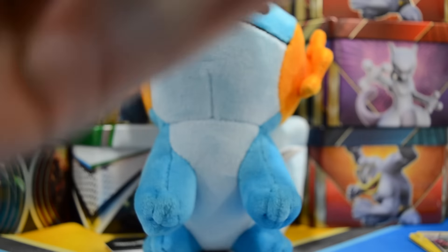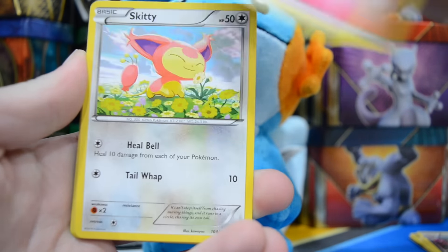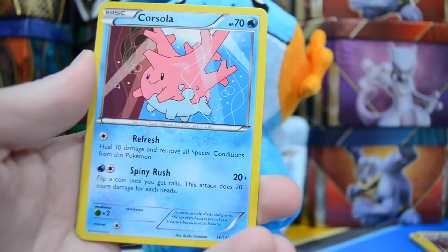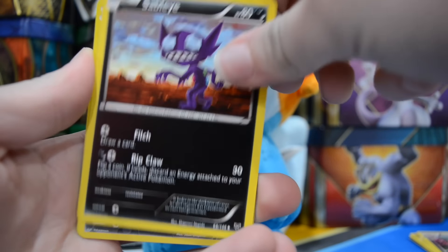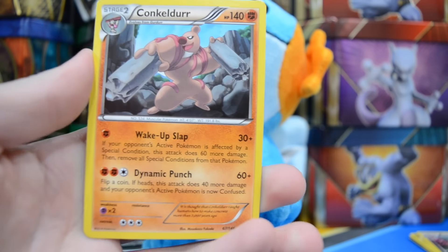I'd be happy with another Hollow, maybe like Raichu or something. We have an Electric Energy, Weedle, Fairy Energy, Skiddy, Spoink — Sarah loves Spoink — Lunatone, Corsola, Sableye, a Reverse Inkay, and a Konkaldur.